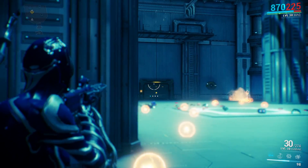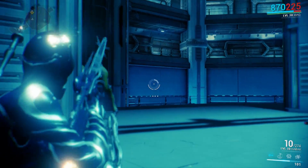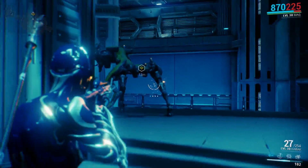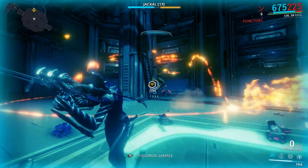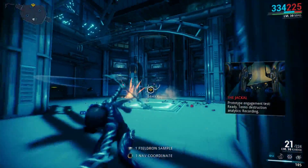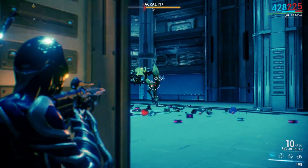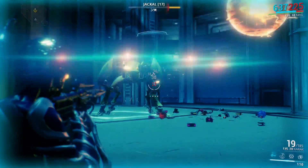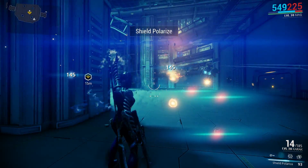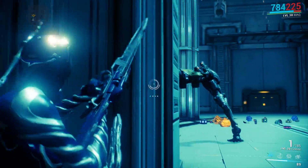Just make sure to keep your distance from the Jackal and stay behind cover. Don't get too far away because his rockets will pretty much kill you instantly if your shield isn't high enough. I have 170 shields in this gameplay because my Redirection is ranked up a good bit. Whenever he gets to about half health, he'll go into a different phase where he starts stomping the ground and staggering you no matter what distance you're at, so definitely keep your distance.